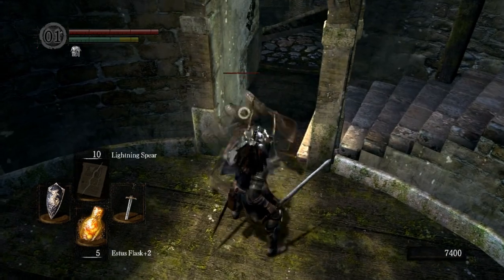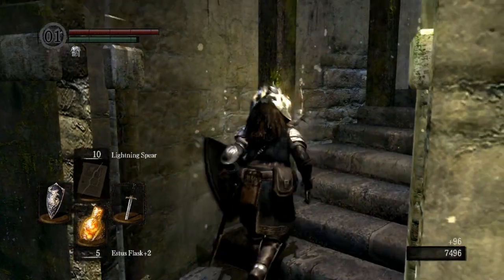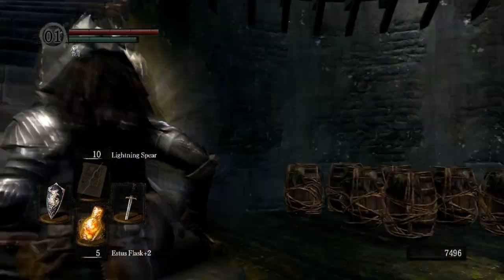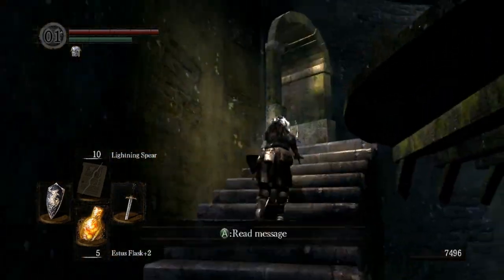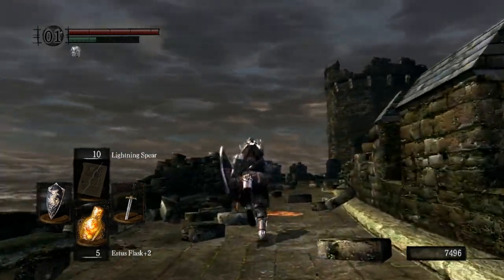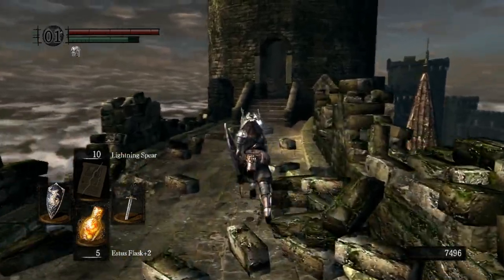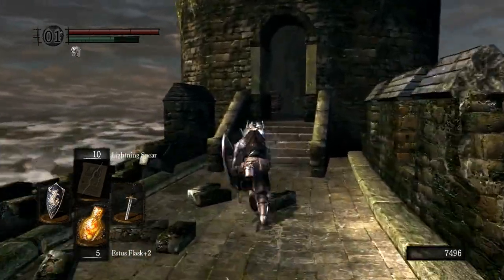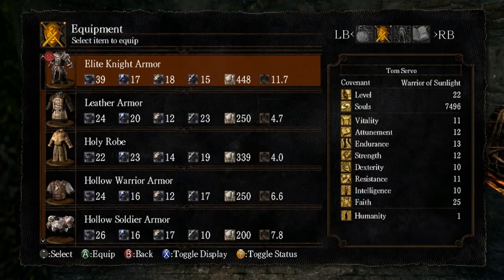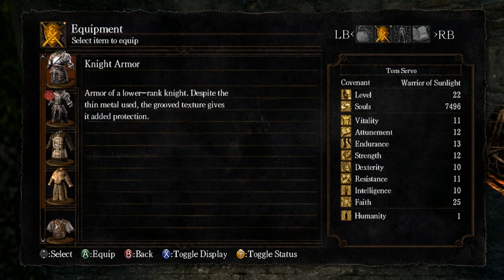Do I want to go through the Burg backwards, or go around from the tower? If I go around this way, I can stop at the bonfire first, so I guess we'll do it this way. We're pretty well set up - you saw me getting hit with stuff and I'm taking much less damage now than wearing my cleric gear. Oh yeah, that reminds me.